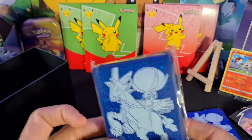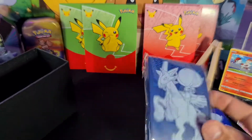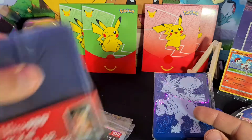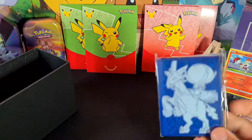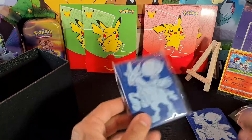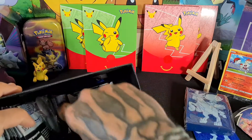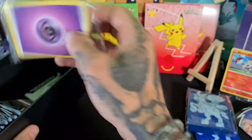Next we get some nice card sleeves. We'll probably use these more for playing with the cards, because any nice pulls today we're going to put in penny sleeves and then top loaders now that we finally have some. They're a nice touch — the artwork on the sleeves reflects the box, and you can only get them within these Elite Trainer Boxes.